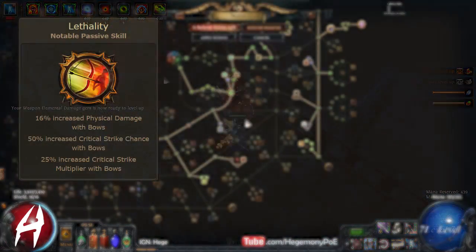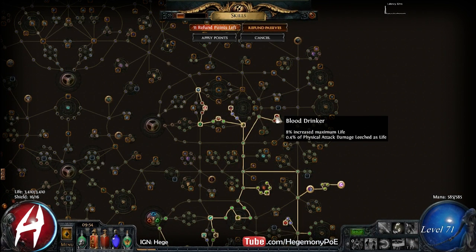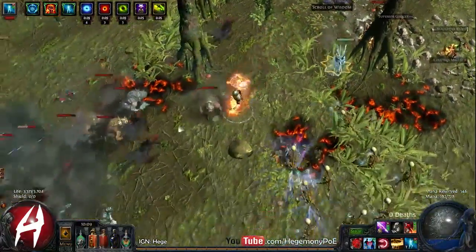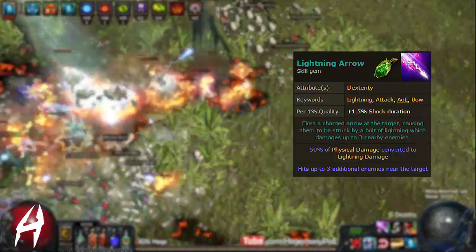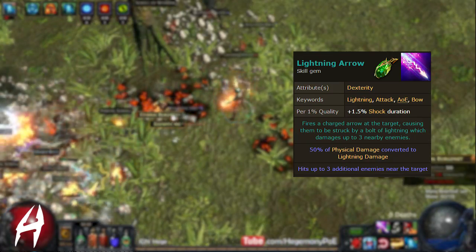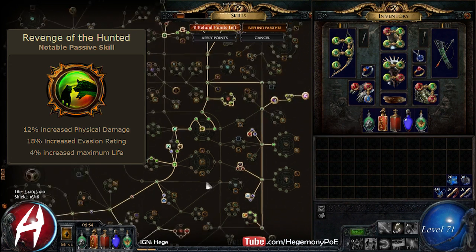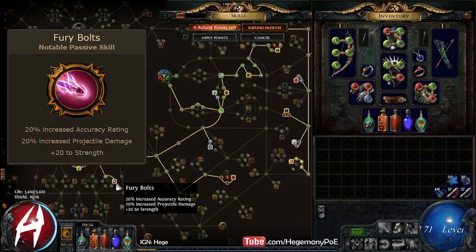We finished out the lethality wheel and got a lot of life clusters. I went for blood drinker to test out the new leech and honestly it was pretty underwhelming — I didn't even notice it. Granted, I don't do that much physical damage because lightning arrow converts, so yeah, wasn't really seeing much progress there. We filled out the revenge of the hunted wheel and filled out thick skin, then we got fury bolts.